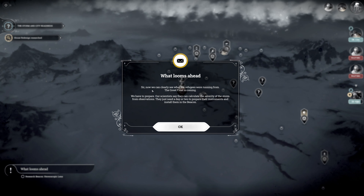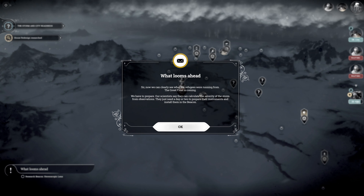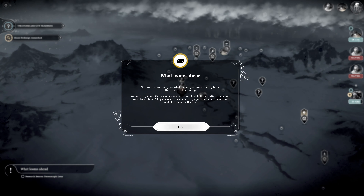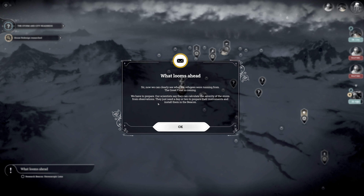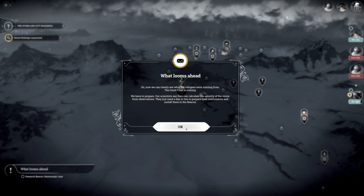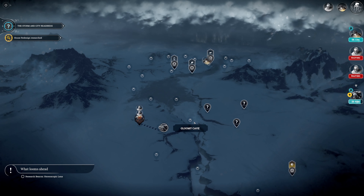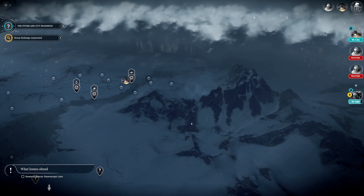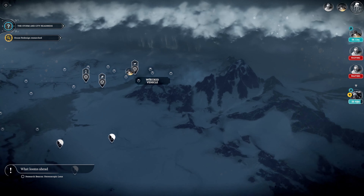Now we can see what the refugees were running from - the Great Frost is coming. We have to prepare. Scientists say they can calculate the severity of the storm from observations, but they need a day or two to prepare their instruments and install them in the beacon. That is rather daunting.